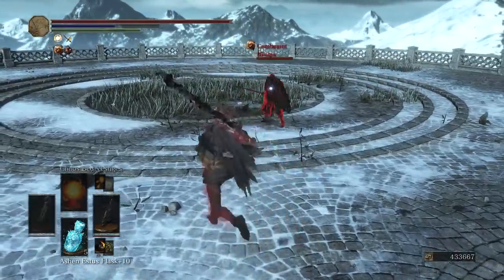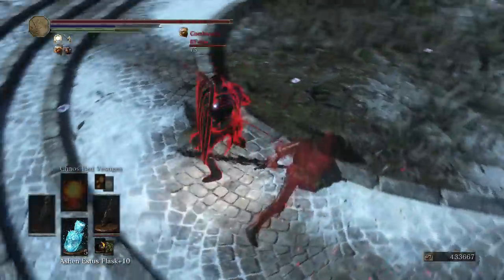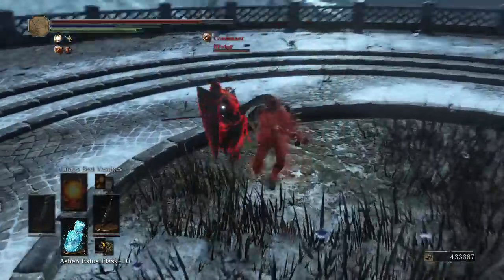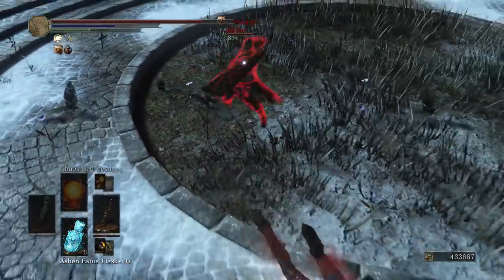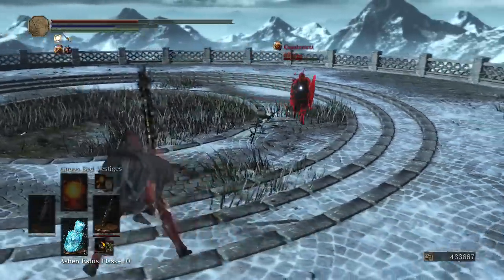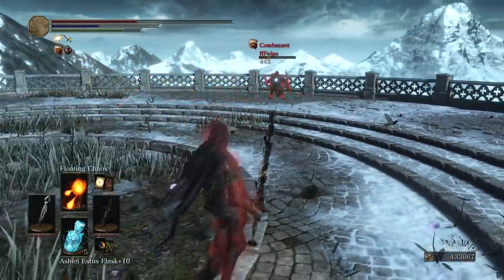Our opponent has got a couple of buffs. 75 damage through the shield. He's got that weird spin-around, circle-back step — trying to throw off your strategy. Doesn't always work, as you've seen there.